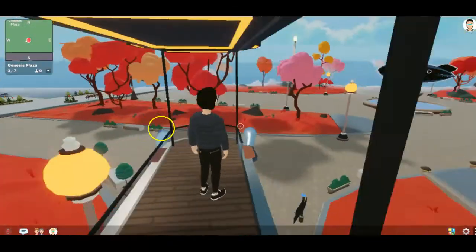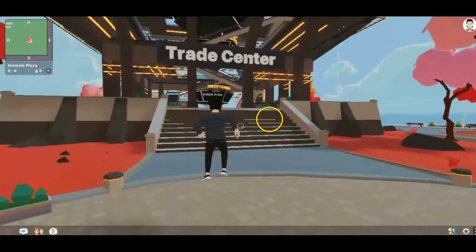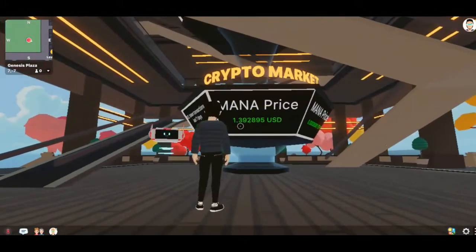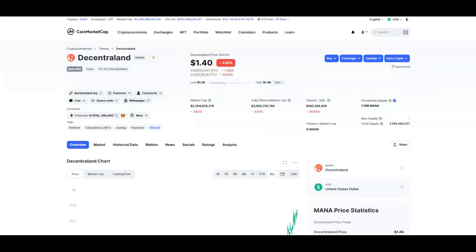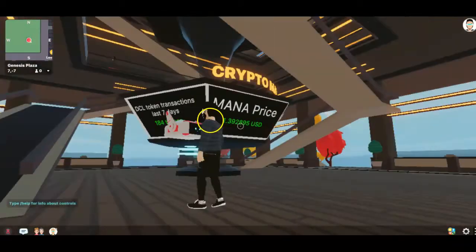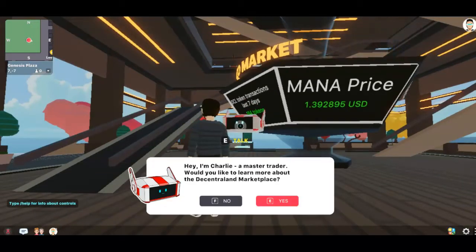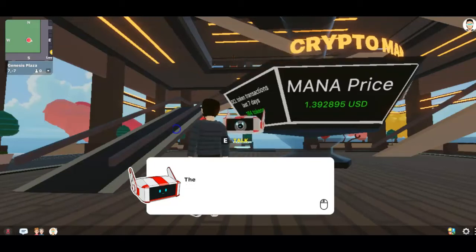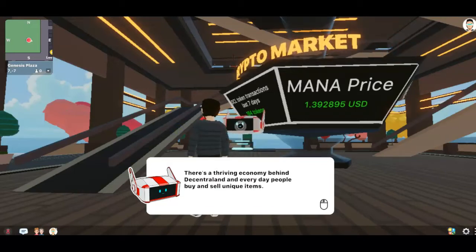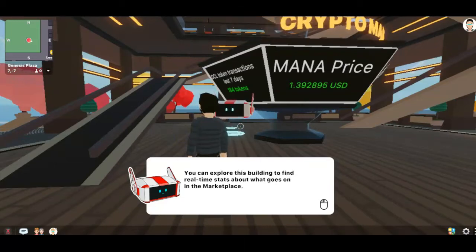I'm going to jump off to the Trade Center and have a look at what's happening there. The in-game counter shows MANA price at $1.39 — and checking on CoinMarketCap it's actually $1.40, so just a slight lag, which is cool. There's a robot I can interact with by pressing E — it's the Master Trader and it speaks about the Metaverse Trade Center where you can get live stats from the decentralized marketplace. There's a thriving economy behind Decentraland where people buy and sell unique items like land parcels, wearable items, and reserved names — which are NFTs too.